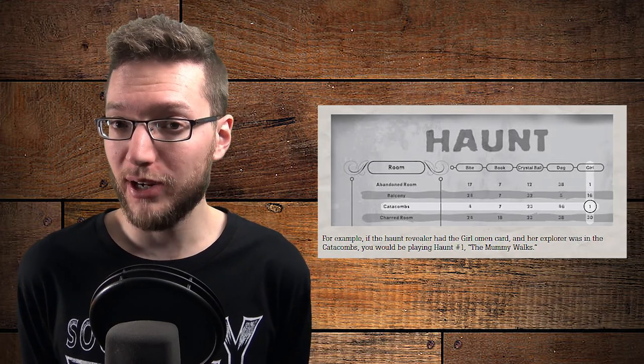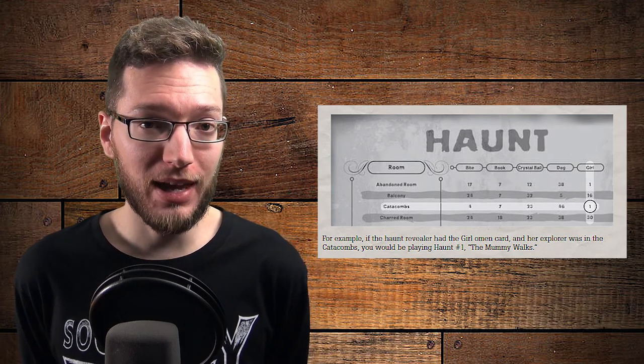Once the haunt begins, an endgame scenario is determined by which room tile the haunt revealer triggered the haunt in, and which omen card they pulled. There are 50 different scenarios that can take place at the end of the game, and usually involve splitting the players into separate teams of heroes and traitors, or maybe something else. The first player or players to complete the winning conditions for their team will win the game, and the endgame adventure scenario is read aloud to the group. There are a few twists and turns with rules thrown in, and a few mistakes along the way, but our adventure was unique, fun, and a blast all around.